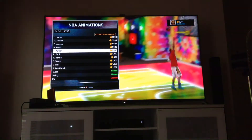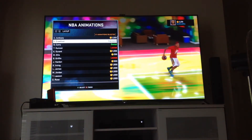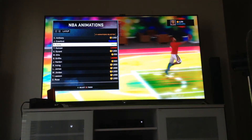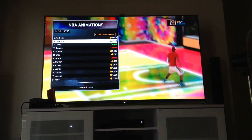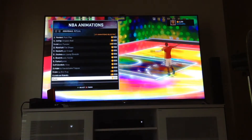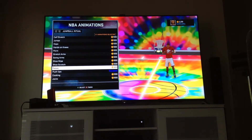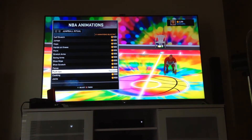My layup package is Jamal Crawford — it's very hard to do on Xbox or PlayStation. I used to have Step Layup, which is easy — all you do is press X without the sprint button. But Jamal Crawford is harder, so I keep practicing and it works for me. I do need to get a higher layup rating.